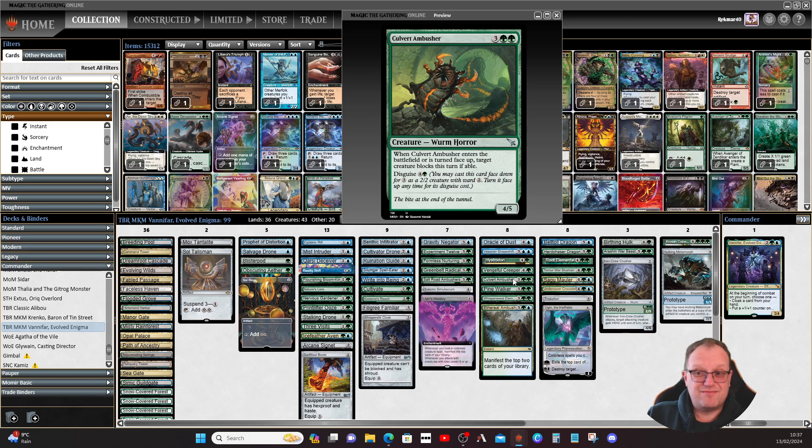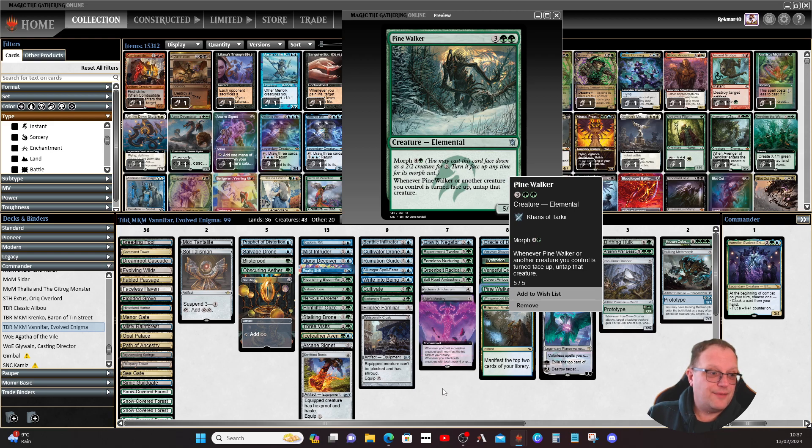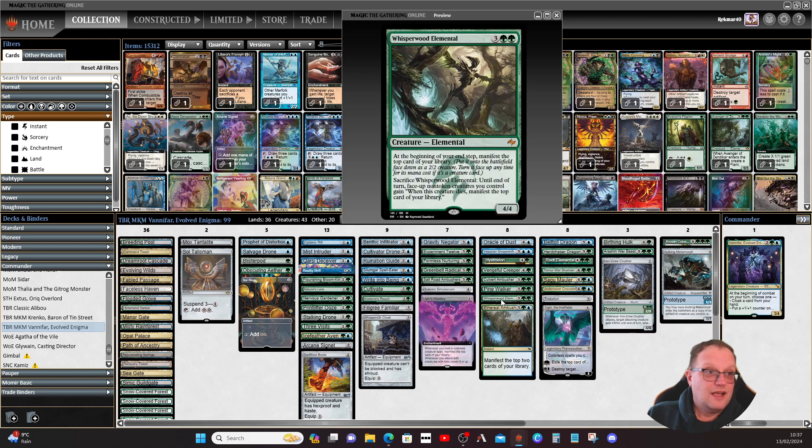Pine Walker from Khans: when it or another creature you control is turned face up, untap that creature. If you do a full swing and flip it during combat, you still have your blocker in place. Whisperwood Elemental is in just for fun — at the beginning of your upkeep, manifest the top card of your library.